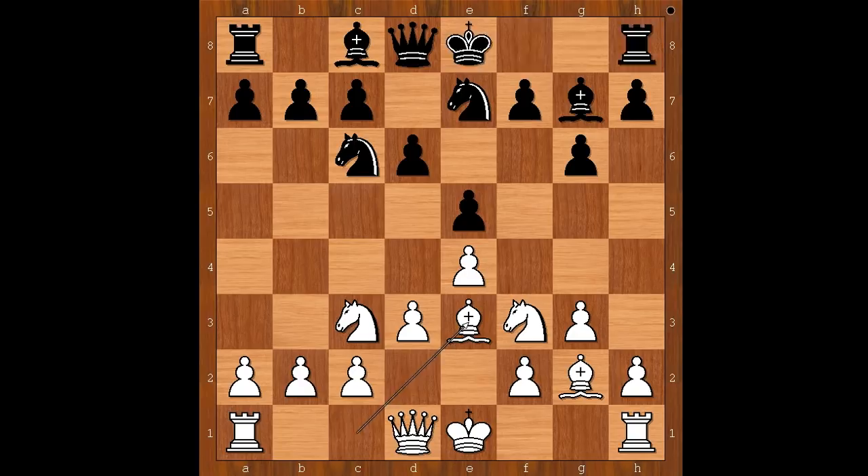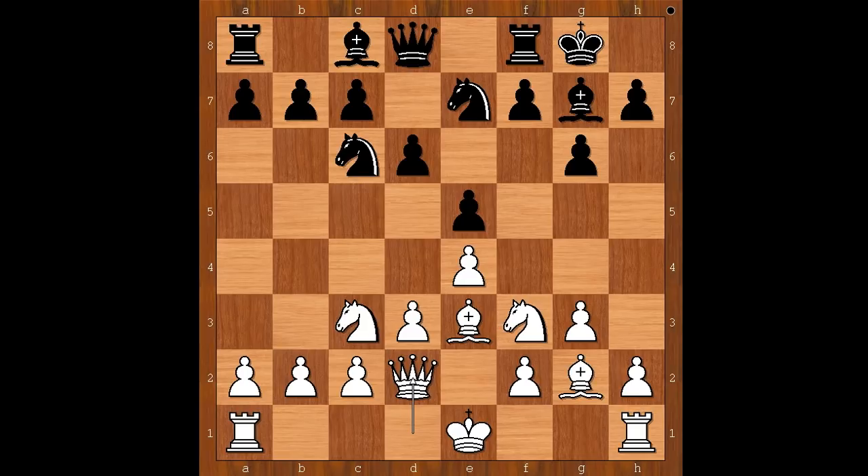After Be3, Tal castled kingside, and Qd2. White is planning to castle queenside, exchange the dark-squared bishop, push the h-pawn, open the h-file, and checkmate Tal somewhere on the h-file.